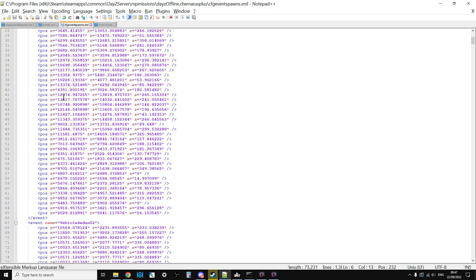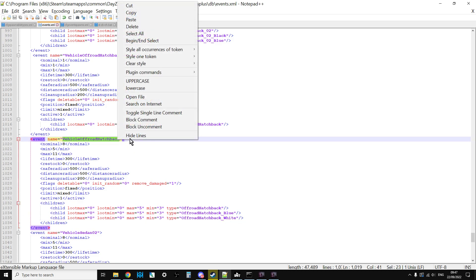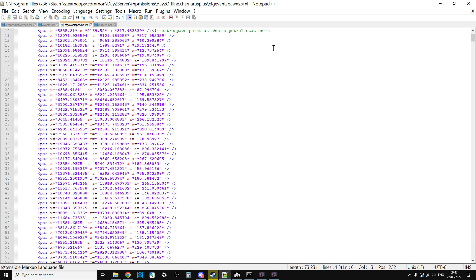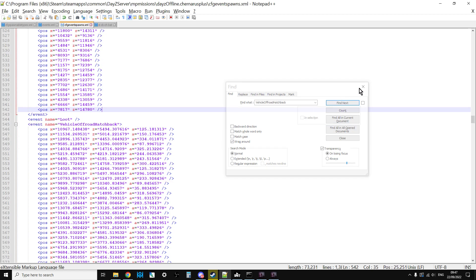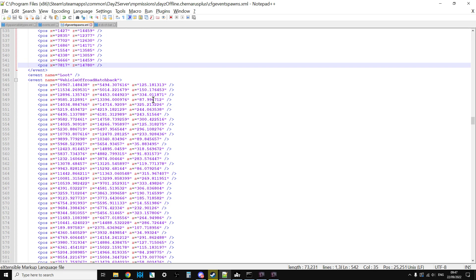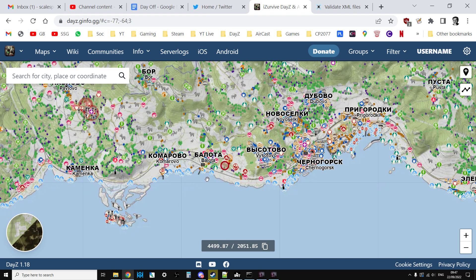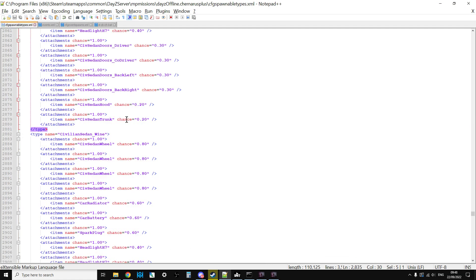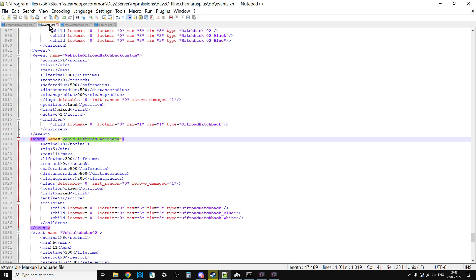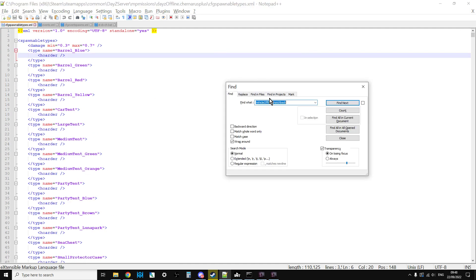If we go back to events.xml and copy 'VehicleOffRoadHatchback', then go to cfg event spawns and do a Ctrl+F in Notepad++, we can find that entry. These are all the possible places where they can happen and the angle at which the vehicle should spawn. You can go to iSurvive to find where all of these are on the map. The final file we'll look at — though we're not editing it today — is cfg spawnable types. Searching for 'OffRoadHatchback' there shows what spawns with the vehicle when it appears.